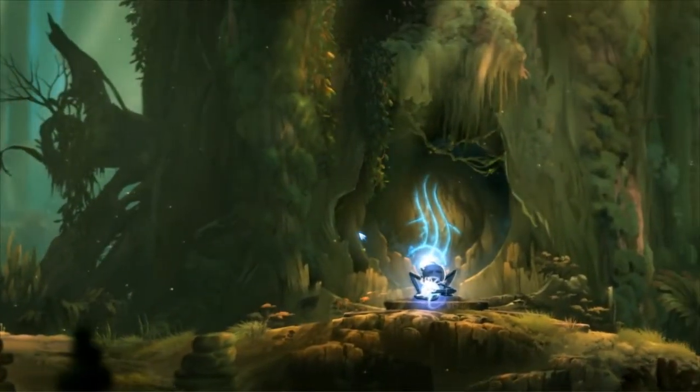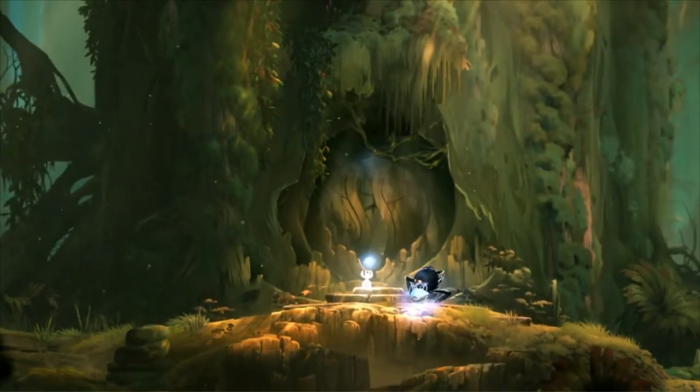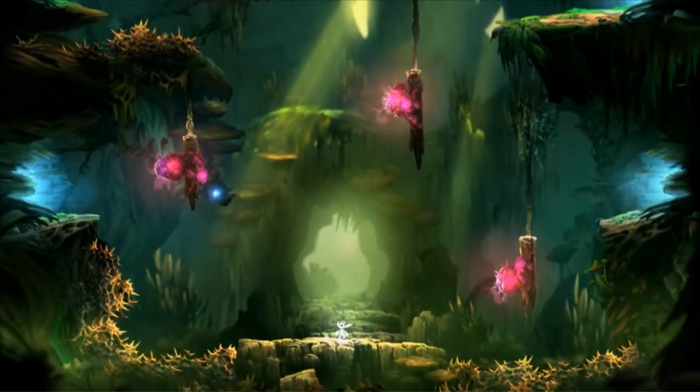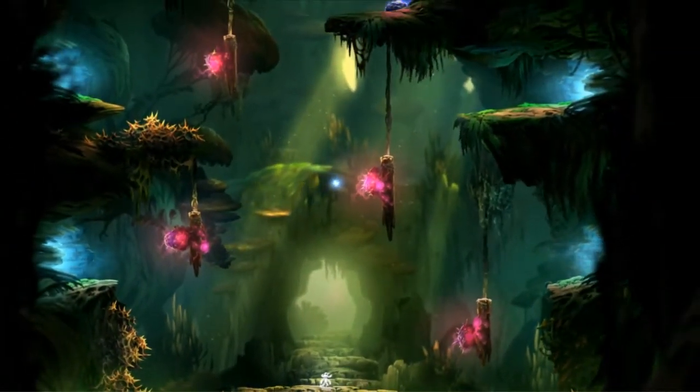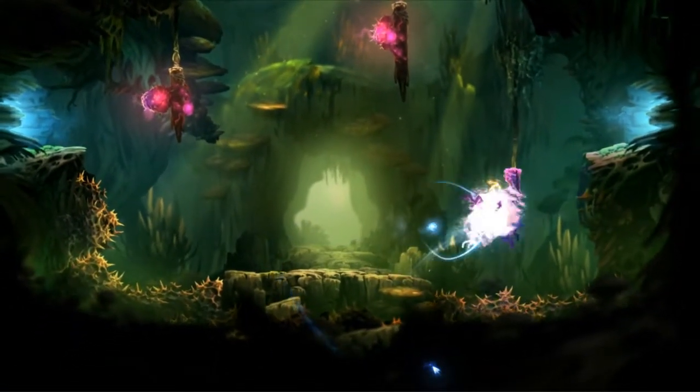We're back now with the start of the Ginso tree. We've just finished our cutscene skip outside of the door — we dash over and throw the water vane in while we watch Goomo steal the other water vane. Those funny reverse cutscenes we get to see there.